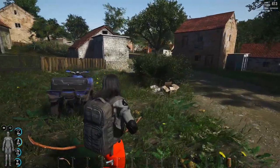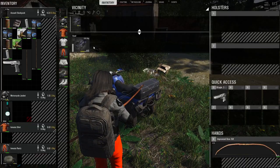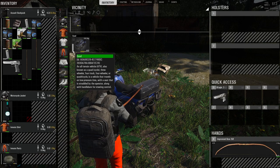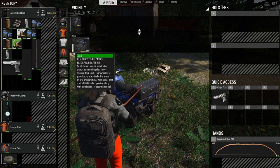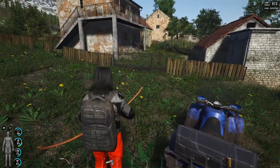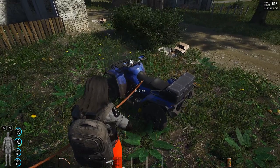We ran into a couple of zombies on the way over here, but it wasn't too bad. Here's our quad — if you look at it, it's got 44% health, but all the vehicles now come with no battery and no fuel. The only way to get them going is to go and get yourself some fuel and some batteries.